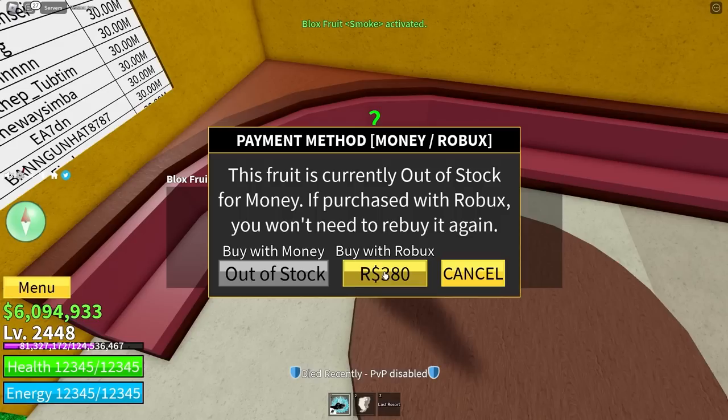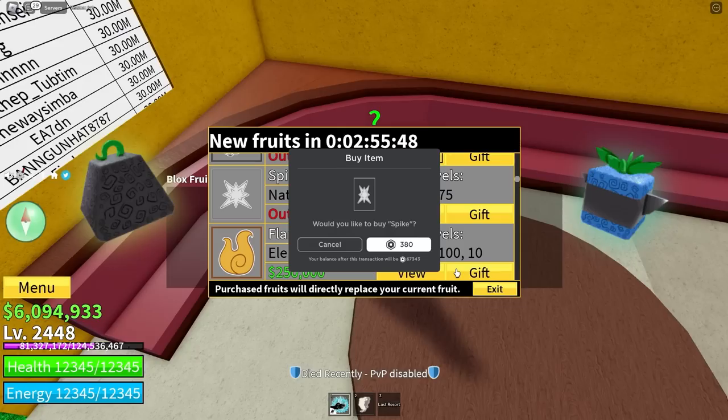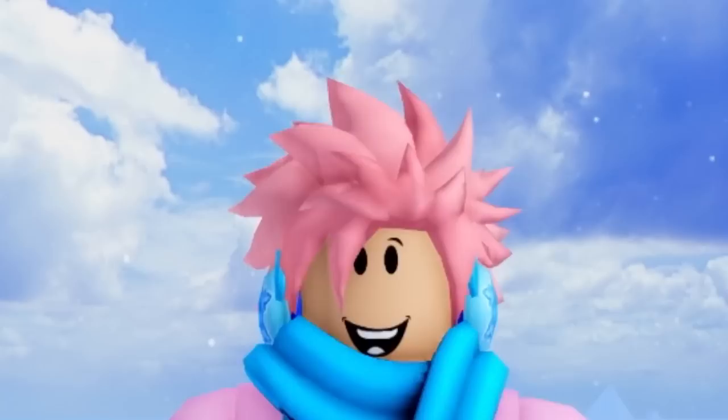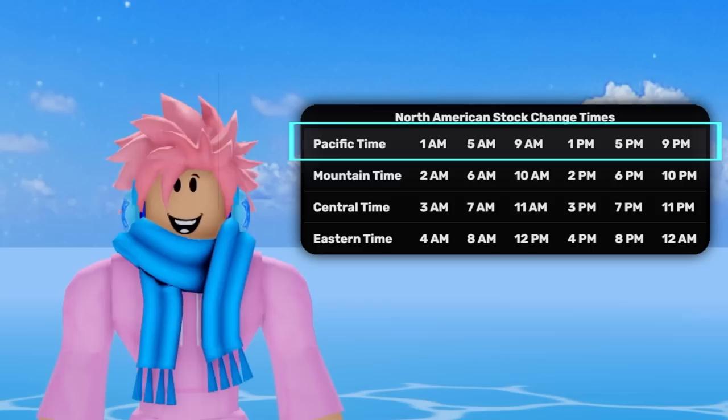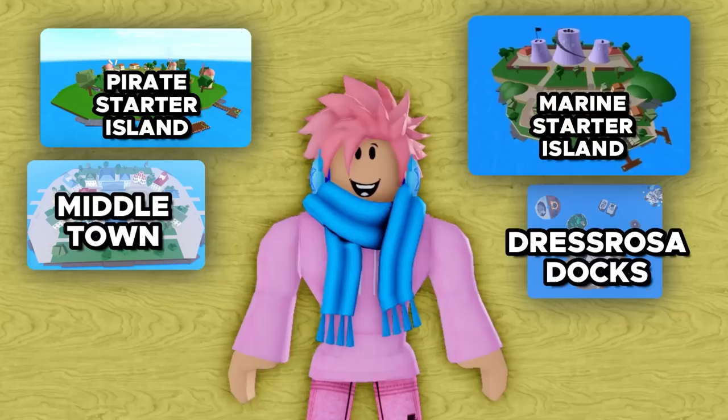Next is the Bloxfruits Dealer NPC where you can buy fruits with money or Robux. It has a minimum of three fruits in stock, with the Kilo and Spin fruits always being there. A player can buy any in-stock fruit unlimited times, though it replaces your currently equipped fruit. Fruits can always be bought with Robux even if not in stock, and buying with Robux lets you permanently keep it and switch back anytime. The dealer restocks at 1am, 5am, 9am, 1pm, 5pm, and 9pm Pacific Time. Locations include the pirate starter island, marine starter island, Middletown, Dressrosa docks, the cafe, the mansion, and Port Town.